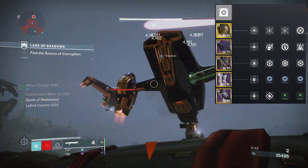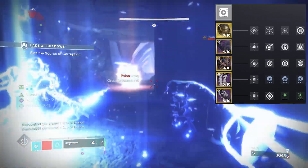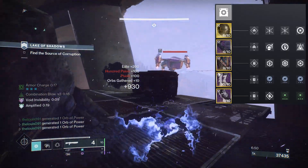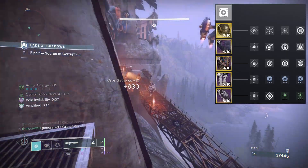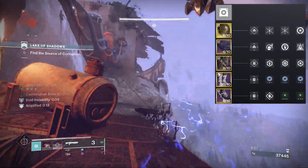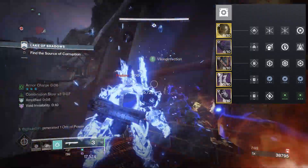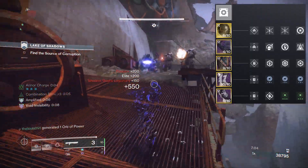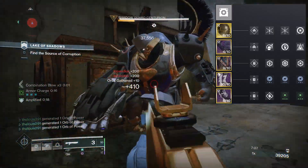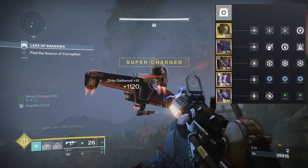For the chest piece: Harmonic Resistance — which is Arc resistance — is great. I also have Void Resistance on there. And Melee Damage Resistance, since you're going into melee range a lot, is very helpful. A lot of content right now is Arc and Void, so these two resistance mods are pretty good to use.